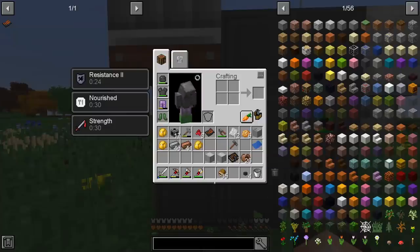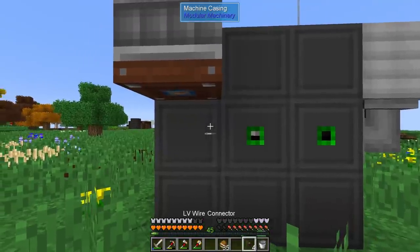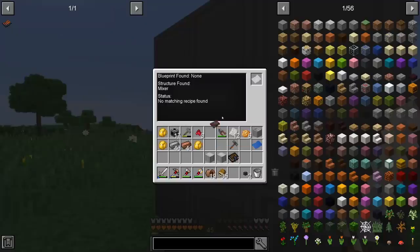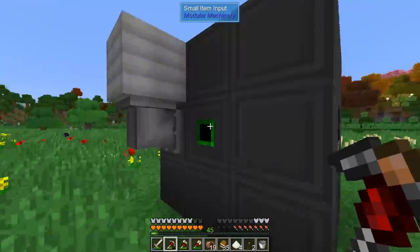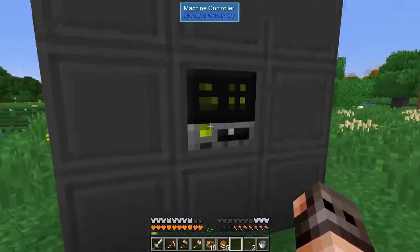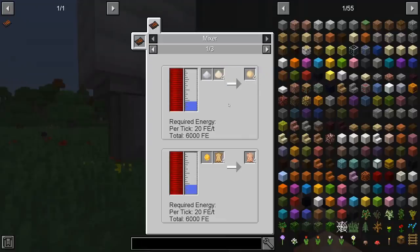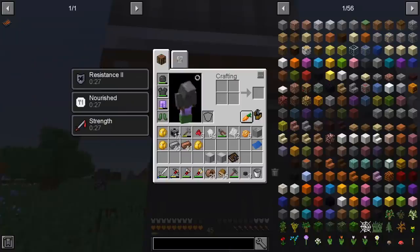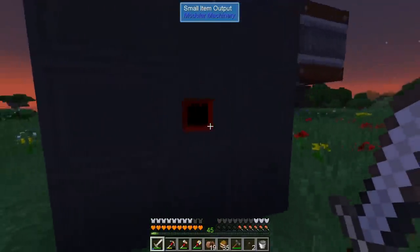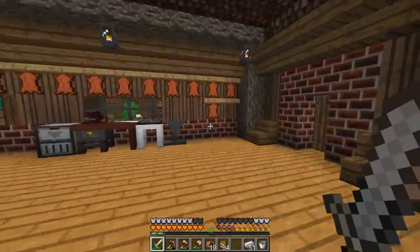I bring the capacitor bank and wire connectors to power the mixer. I forgot the blueprint — 'no matching recipes found.' After some troubleshooting, it turns out it just didn't have power. Now it's working! It's not the fastest thing in the world but at least I don't have to do it manually.